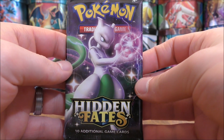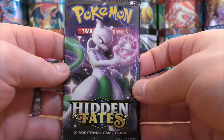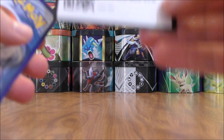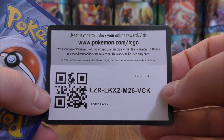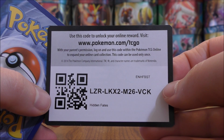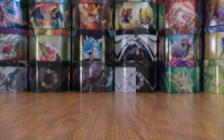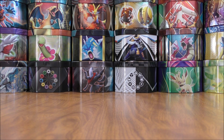I am going to save the two shiny Charizard cover artwork design packs until the end, hoping to pull that GX from one of these four packs. Hidden Fates is a special expansion — 69 total cards in the Hidden Fates set, and then the shiny vault subset is where you'll find the shiny Pokémon. I have four packs hoping for one shiny vault subset card.